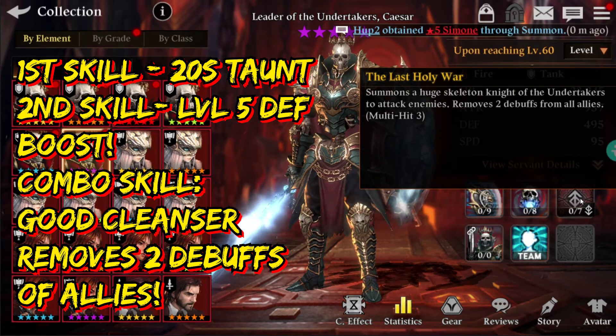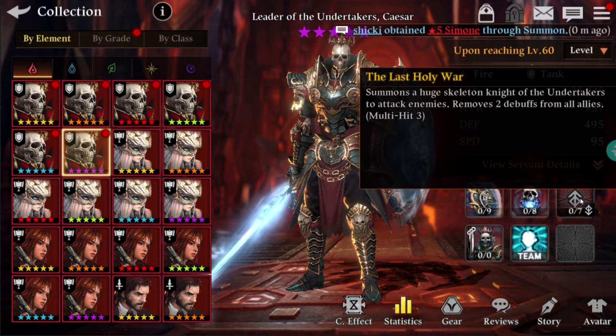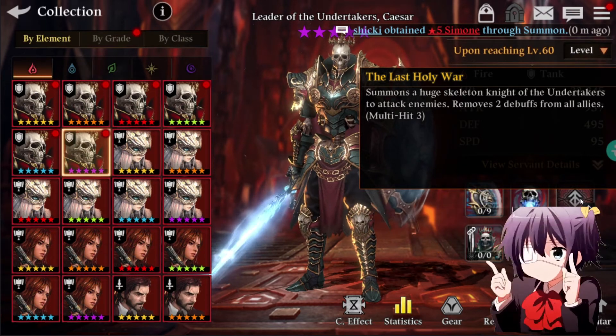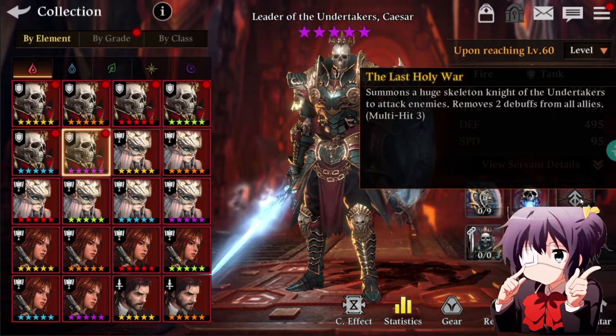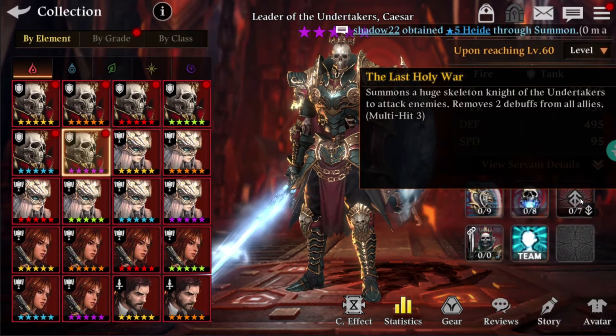Finally, the combo skill is named the Last Holy War — it removes two devolves from all allies. It is a three-hit multi-hit skill, and it's a pretty good cleansing skill. Two devolves removed from all allies is quite solid.